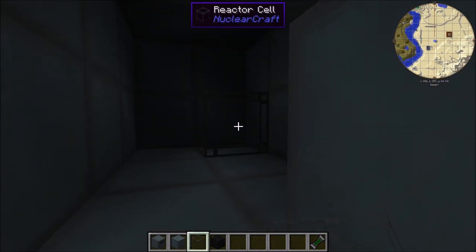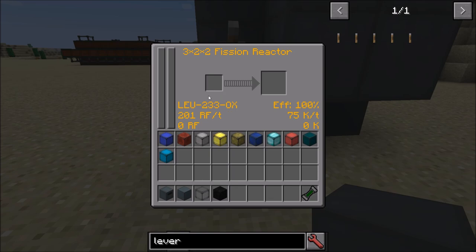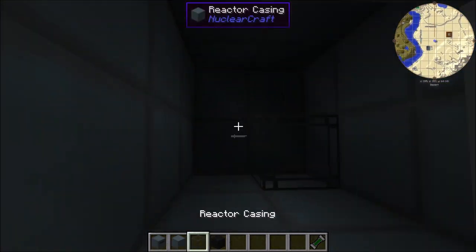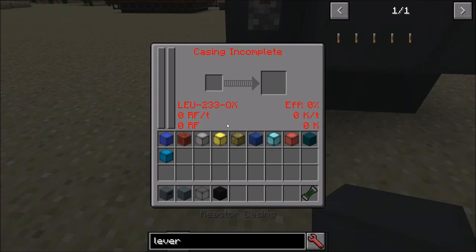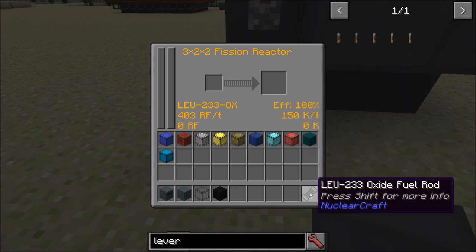If we put a single cell in the reactor, we'll see that we're now generating 200 RF per tick and 75 Kelvin per tick — which is exactly the numbers on this tooltip. Basically what the base power and base heat generation values tell you is how much one cell of this fuel will generate. If we put a second cell in, those numbers will double. We're now generating 403 RF per tick and 150 Kelvin per tick — just double these numbers. Pretty simple.